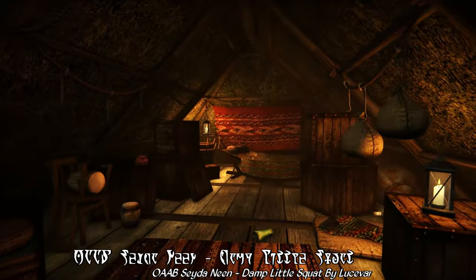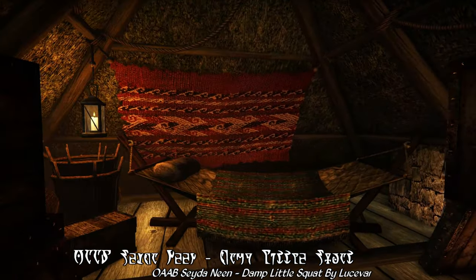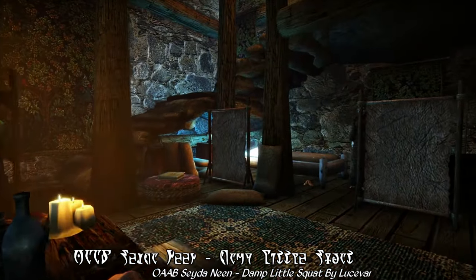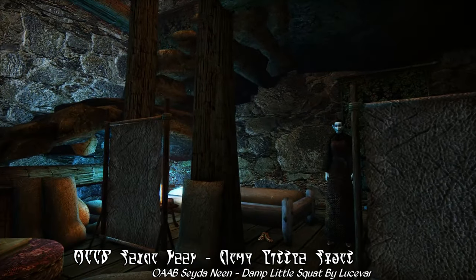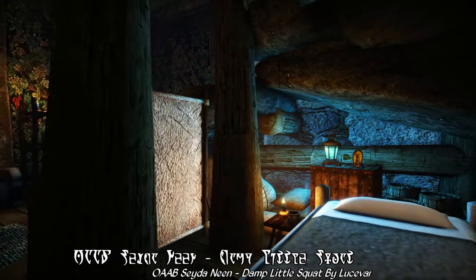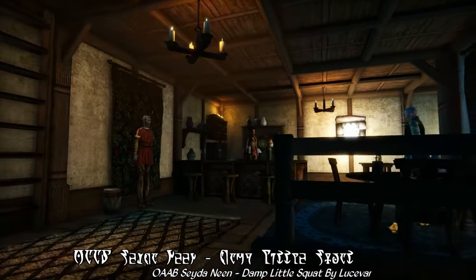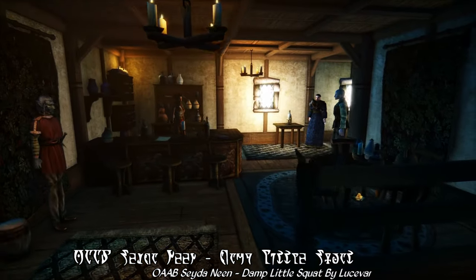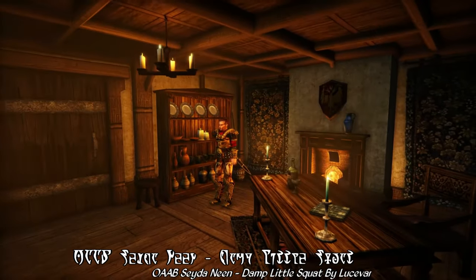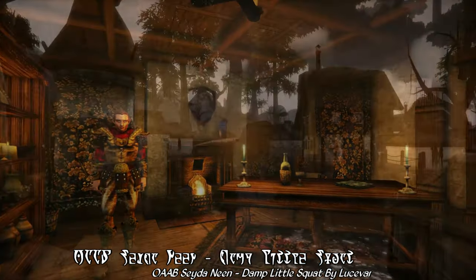Speaking of attics, there's also one in Ariel's Tradehouse — a little nook full of storage and a hammock to sleep in, a rather charmingly cosy little spot to get some shut eye. Beyond these new interior additions, Damp Little Squat also lightly details several other vanilla interiors, giving them that old magic touch with a bit of new clutter, furnishings, fireplaces, and other minor additions that, for the most part, blend in seamlessly. There's a new abode for Procesus Vitalius, because the tax collector had to have lived somewhere, a barracks for the local guards, and a light overhaul of the Silt Strider Port — all built with an eye for compatibility with a number of the more prominent mods in the Bitter Coast.